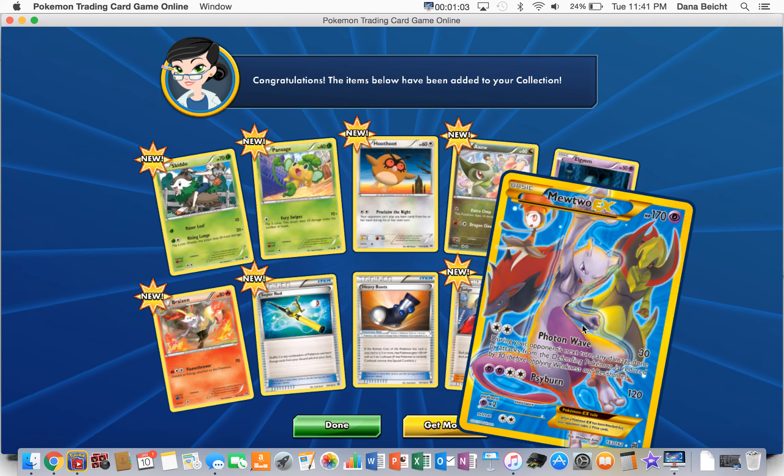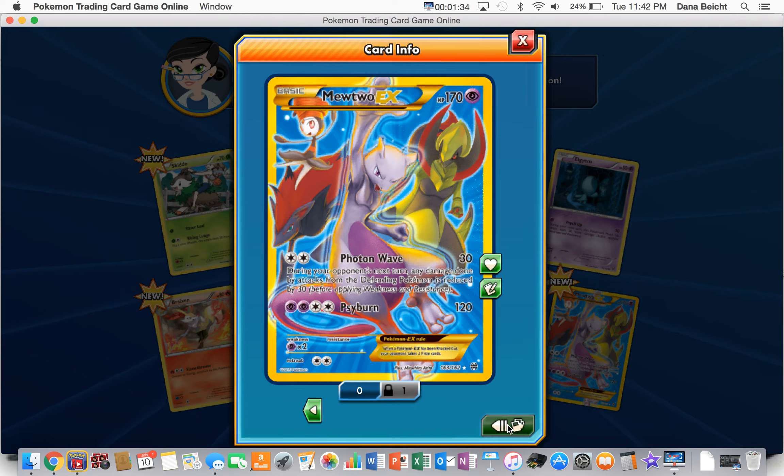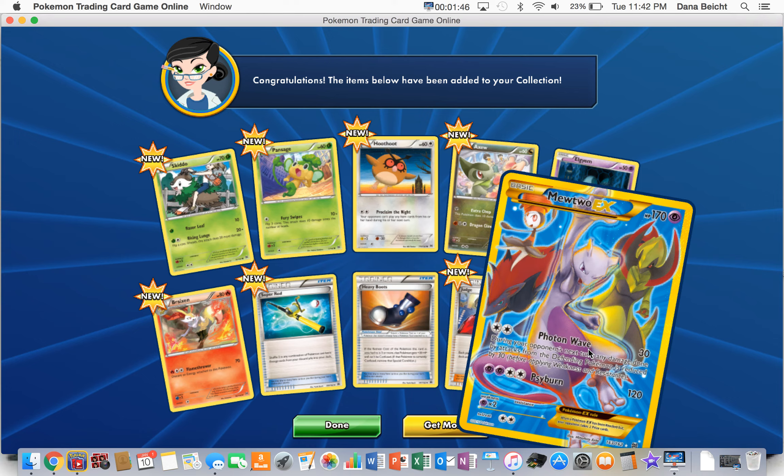Holy moly! So we got Fontan Wave — during your opponent's next turn, any damage done by attacks from the defending Pokemon is reduced by 30 — and then Sight Burn. The attacks aren't as good, but they're still playable. I'd prefer the other full art; that one's a lot more playable. But either way, the card that we actually got is pretty cool as well.